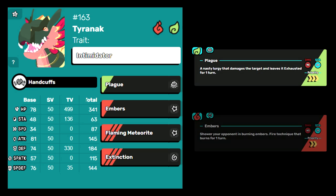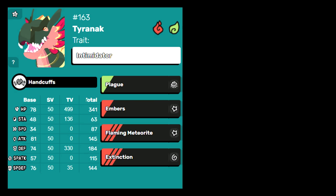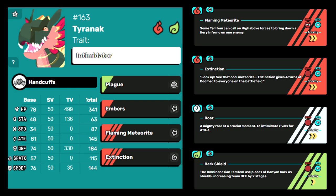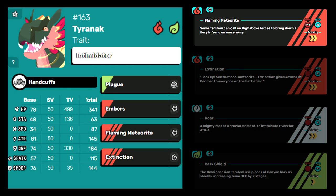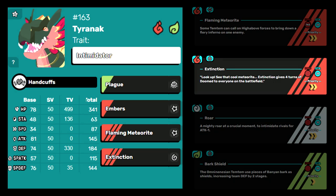For moves, you should always run Plague and Ember, because they're your 0-hold STAB options. Then your last two slots should be a combination of Flaming Meteorite, Extinction, Roar, or Bark Shield, depending on your team comp and what role Tyranak fills. If you want him to blow up a Tem with Meteorite on turn 3, run Meteorite — it does pretty decent damage even without any attack investment. Bark Shield and Roar are really good support options, especially because the added defenses can help Tyranak stick on the board for his full 5 turns. Extinction is ideally used right before Tyranak is going to die; he's one of the three Tems that learns it, so if you have Tems that can remove Doom yourself, might as well run it.